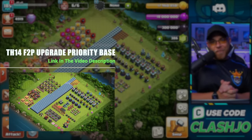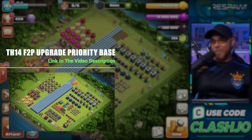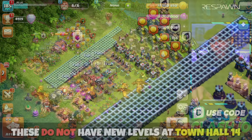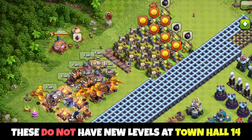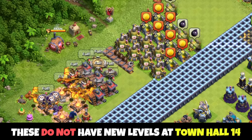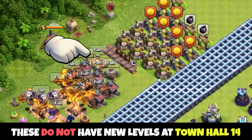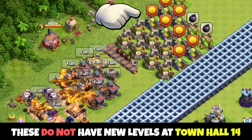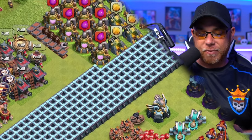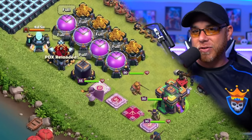This is our brand new Town Hall 14 Upgrade Priority Base — I'll link it in the description below if you'd like to follow along. If you finished Town Hall 13 and followed our Upgrade Priority Guide, you should have a large group of buildings that don't need to be upgraded at Town Hall 14. We've already maxed out our Army Camps, Barracks, Dark Barracks, Spell Factory, Dark Spell Factory, all the Gold Mines, Elixir Pumps, Dark Elixir Drills, and some Traps. That's a really large chunk of Elixir-based buildings we don't have to worry about, so we're going to focus more on offense, just like all the previous levels.